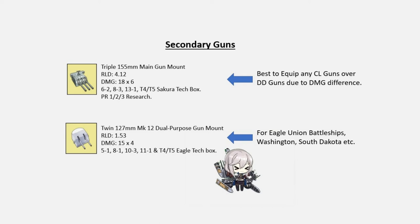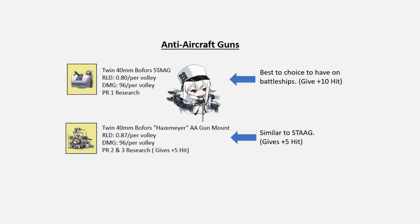For secondary guns, ships that can equip CL or DD guns should generally use CL guns — they provide bonus firepower and are very efficient at killing suicide boats. For Eagle Union ships like Washington or South Dakota, DD guns are your only choice, so go for the Twin 127mm, which is farmable in many stages and available in Eagle Union tech boxes. For anti-air guns, the two you'd want on battleships are the Twin 40mm Bofors stack and the Bofors Hazemayer. The stack provides an additional 10 hit stat while the Hazemayer shoots slightly slower and only gives 5 hit stat — both improve accuracy due to the hit stat bonus.